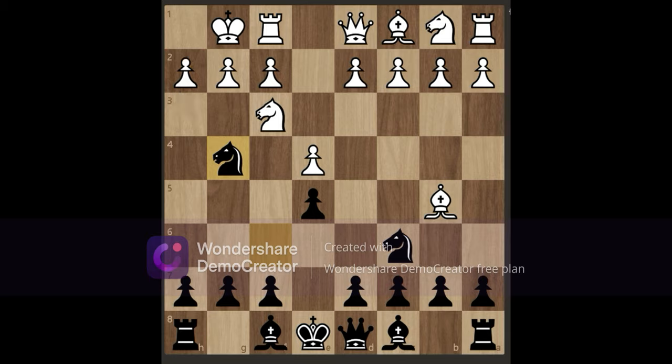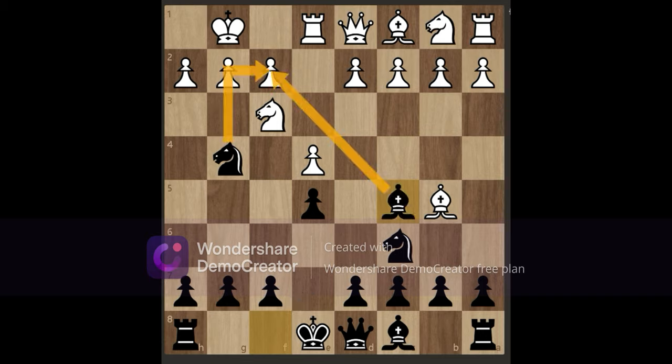Going back, in this position another common move you'll see is rook to e1. Now you'll play bishop to c5, double attacking the pawn on f2. White is more likely to block the bishop with d4.